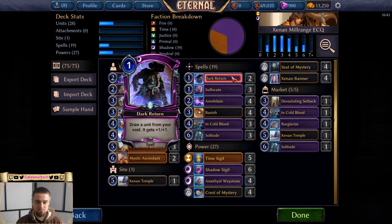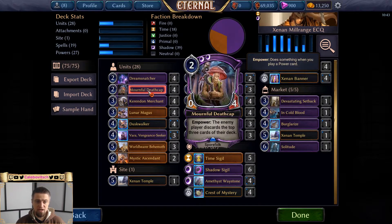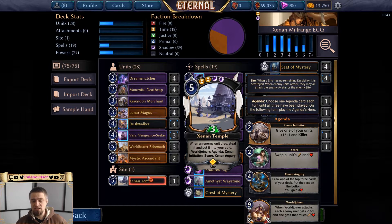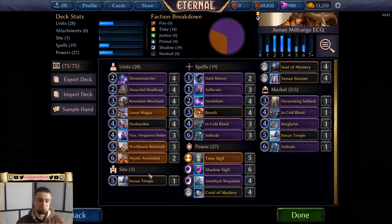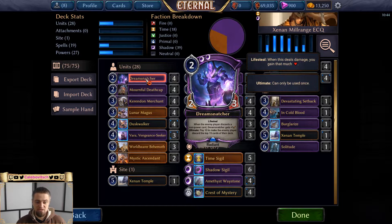Now for spells. I'm only playing two Dark Returns — one power, one shadow influence, draw a unit from your void and it gets +1/+1. Only two because drawing multiples early clogs your hand. Later you have choices: get a Mournful Death Cap, a buffed Vara, a World Bearer Behemoth, a unit that already got Killer, or a nightfall unit for card draw, or in late game go for the Dream Snatcher ultimate.